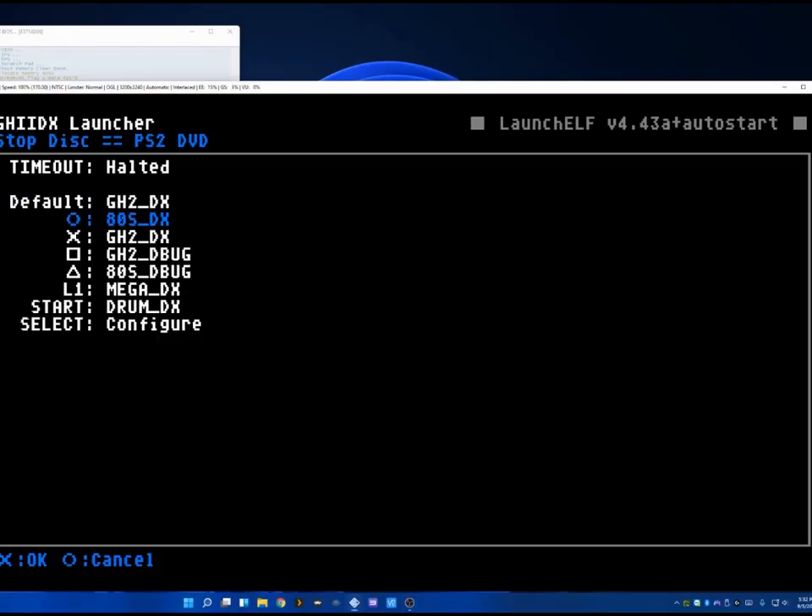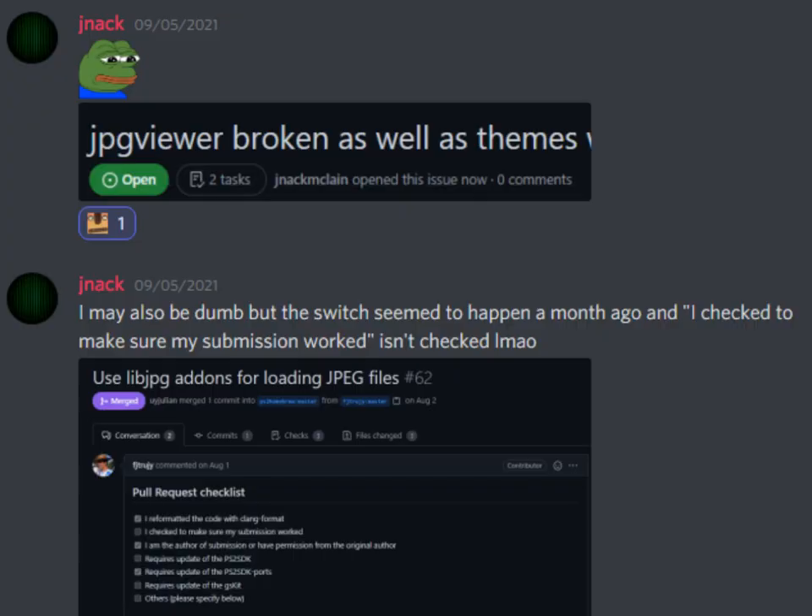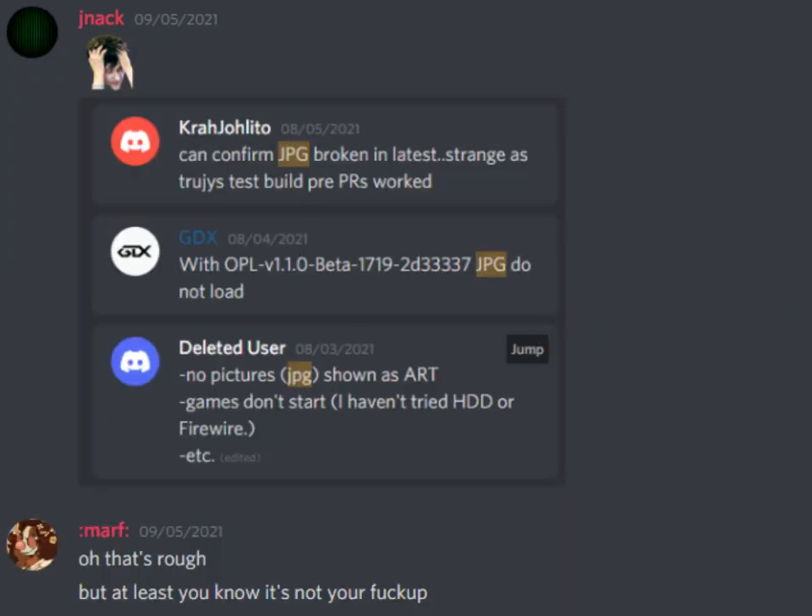And it kind of looks like crap, not gonna lie. The text mode thing is alright, and before anyone says you can skin it — unfortunately we weren't able to get the skinning working because JPEG support is utterly broken in the current build. So that was nice.